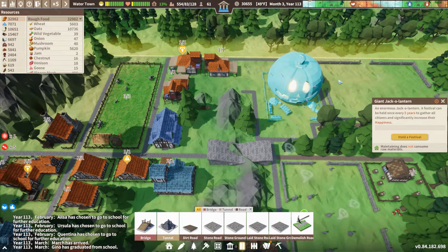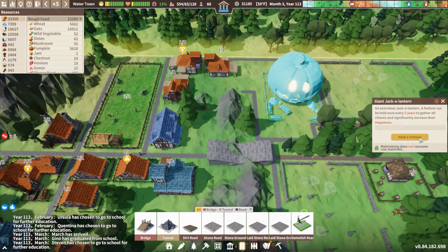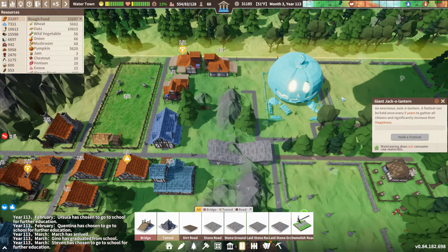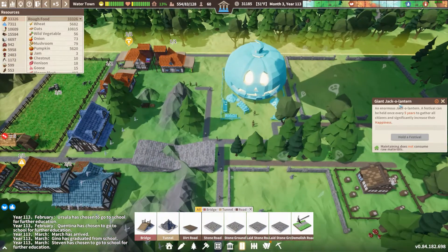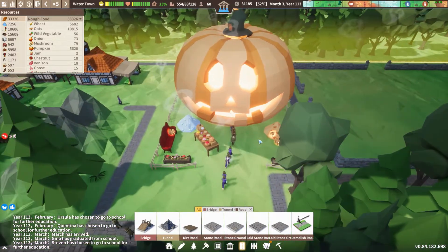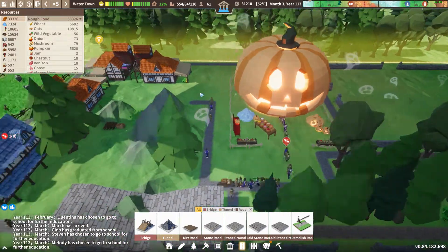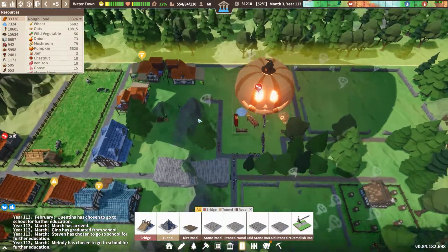Halloween's over unfortunately — we have to wait a whole year — but we can hold festivals to increase happiness. Once every five years, you gather all citizens and significantly increase their happiness. Let's hold a festival! Looks like it's immediate, all these folks are coming around to go party for a while. That's kind of fun.